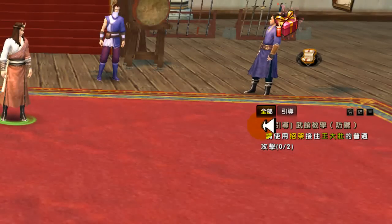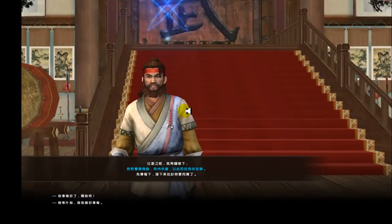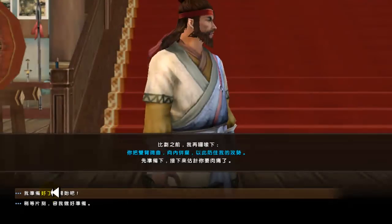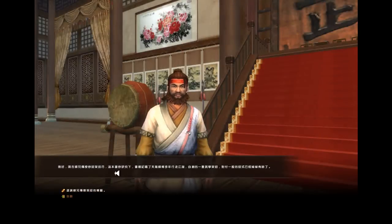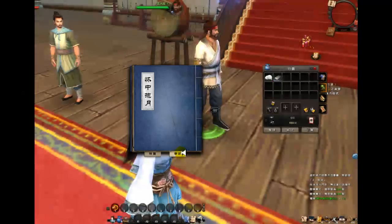Next, click on this green word and start your first training. The first training is to learn how to block an attack — you will need to click the right mouse button to block. Click here and you are ready. Once you are successful, he will give you another book to learn and you will gain a new combat skill.